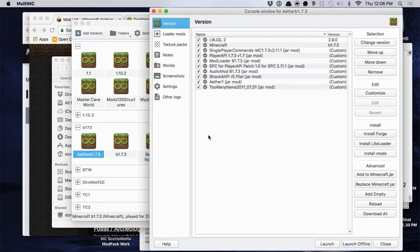Hello everybody, it's Scottomaro, and in this video I'm going to show you how to install the Aether One for Minecraft Beta 1.7.3. This is going to be the original Aether experience on Minecraft, and with MultiMC it's not very hard at all. The hardest part is getting and locating the files. We're also going to add Single Player Commands, which requires some very special things to make that work with Player API.